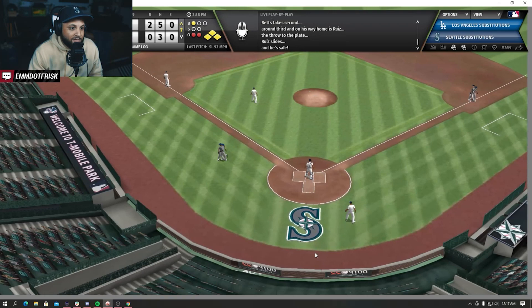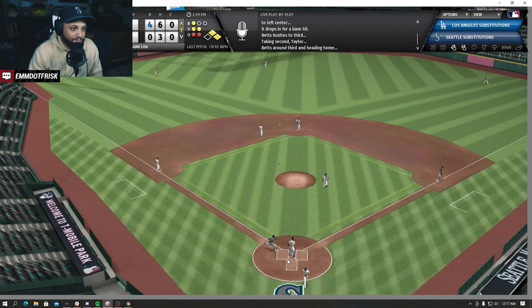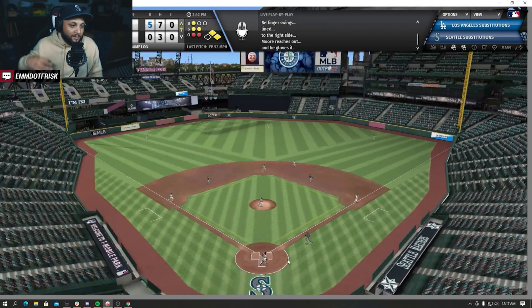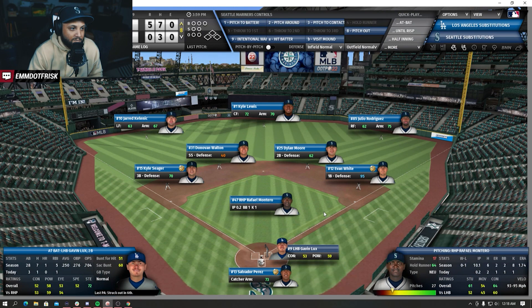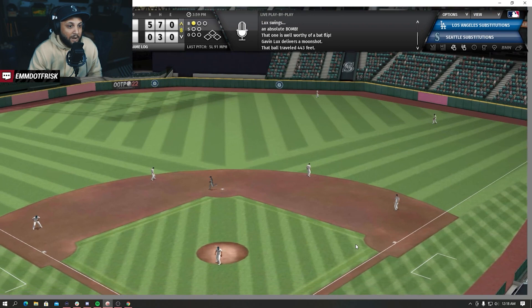And another hit - man those walks are killing us. Now 5-0, things are falling apart here. Montero - can he get Bellinger? He will, and that's going to end the inning. Seven hits total for the Dodgers. Top eight - let's see how far Montero can go. And that might be it because that is a Gavin Lux bomb - 443 feet. It's now 6-0. The Dodgers are just putting on a show against the M's.